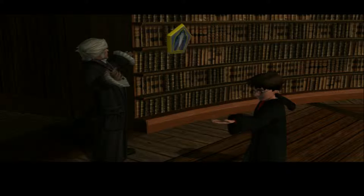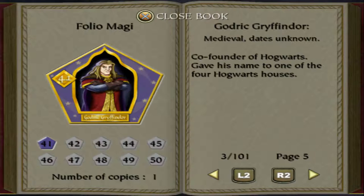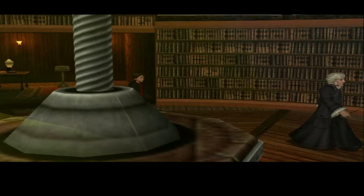Thanks for the card. There are 101 wizard cards to be collected and traded - increase your stamina bar by filling pages in your Folio Magi. Cool. Godric Gryffindor! If you'd kindly follow me... I do not remember all of this stuff being in the book.